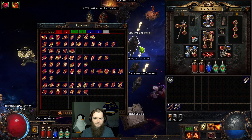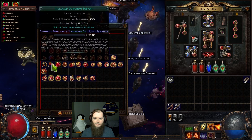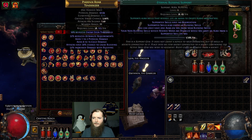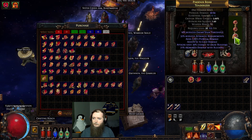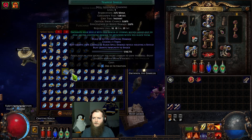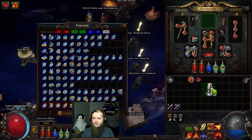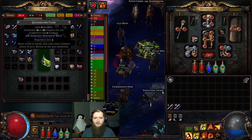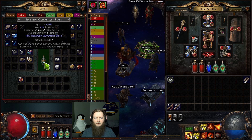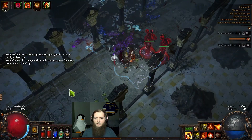I can get Cast When Damage Taken Immortal Call going. We can throw a petrified blood in to level. Tempest shield's probably good to have leveling. Still have a bunch of open sockets too. Put increased duration on the flammability — the base duration's 10 seconds, it's really not bad. Four of four glass blowers — we can craft a quicksilver flask with reduced charges and attack speed.